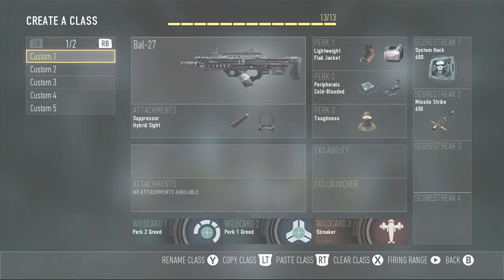I'm going to do another class setup with you guys and share it. As you saw in the last video, I was using the BAL-27. This is my BAL-27 class — suppressor works pretty good. I like to use it; it takes some quiet and skill. Like you saw in the last video, sometimes I was pretty sneaky.